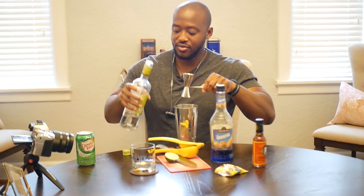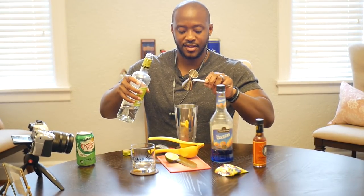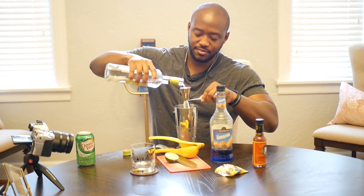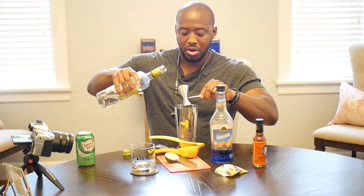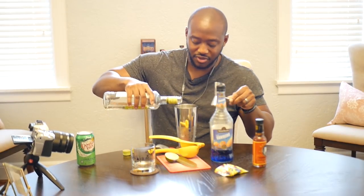Now we go with our liquor of choice. We're going to go with about — I think it's about two ounces of the rum. And we'll pour a little bit more in there.